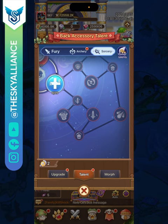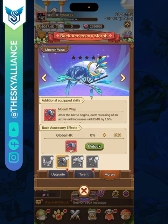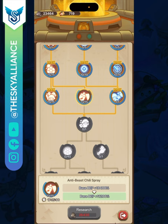In the talents tab, the bottom-right stream is very helpful — it gives additional skill crit damage and increases your stun duration, both core to your class. For wings, the Moonlit Wisp is primarily built for your class: every time you release an active skill your skill damage goes up by 1.5%, stacking up to ten times. You should reach ten stacks quickly, giving you a 15% skill damage increase overall.